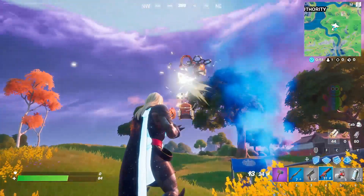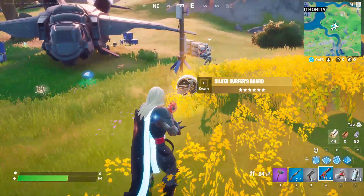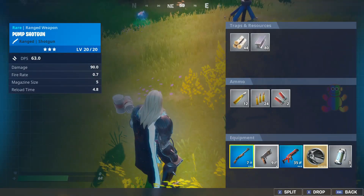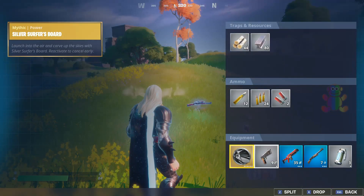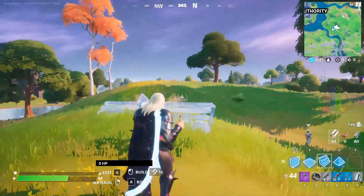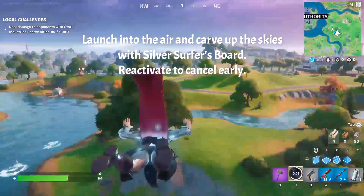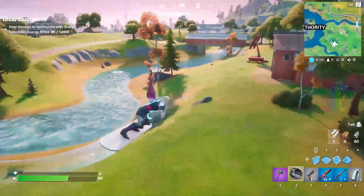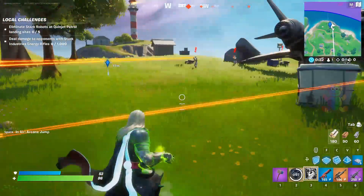There you go — that's the drone. I got the Silver Surfer Board! I'm going to try using this and see how it goes. What it does is launch you into the air and let you carve through the skies with the Silver Surfer Board. It's really amazing — that's how you get it!